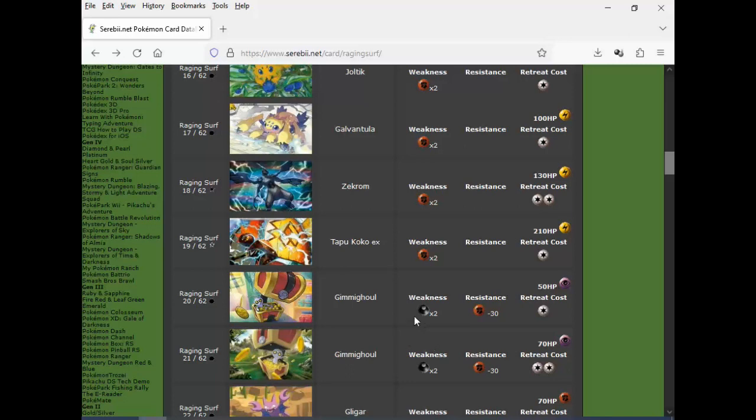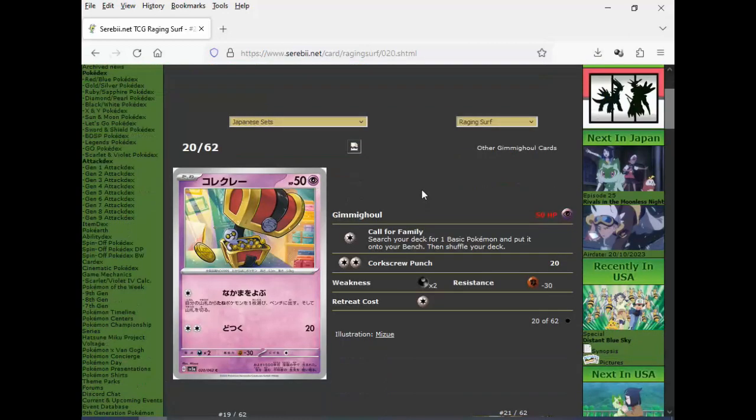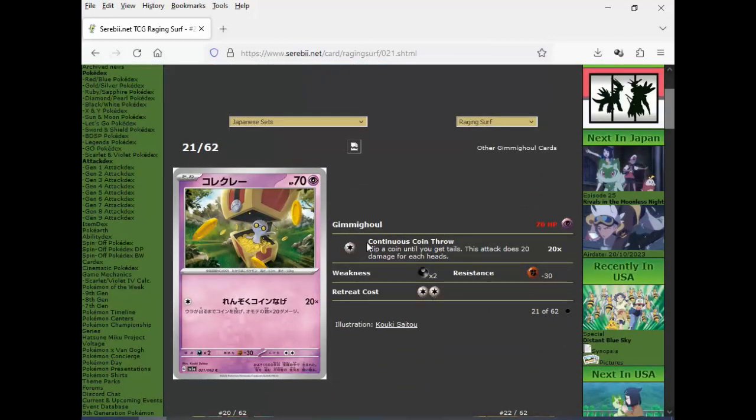We got Gimmighoul — I think this is the first time I've seen this dude. It's chilling in a treasure chest, like those Castlevania enemies pretending to be a chest but they're a monster. It doesn't do anything from what I see. And the other one — it's a coin flip attack, bullshit. It also doesn't do anything.